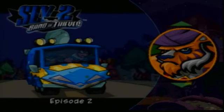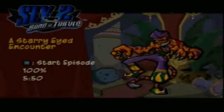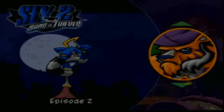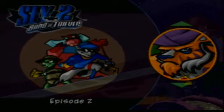Hey guys, it's SlyCooperRocks yet again with another Sly 2 Band of Thieves glitch. In this glitch video, we are going to be essentially falling in two levels. We're going to be falling in Starry-Eyed Encounter, and I'm also going to show you how you can fall through Episode 4, which is Jailbreak. I'm going to show you Episode 2 right now, and both of these methods are pretty much the same. You're also going to need MegaJump for these glitches, so make sure you have a 100% file. We're going to go ahead and go into Starry-Eyed Encounter and show you the Episode 2 version of this glitch.